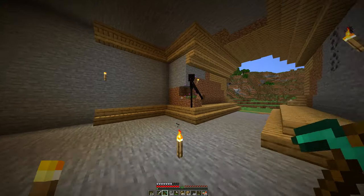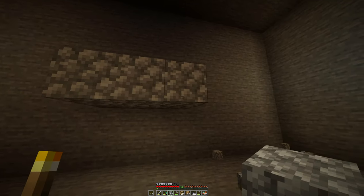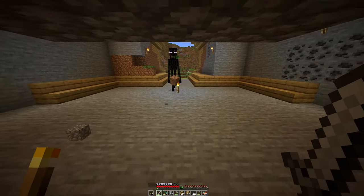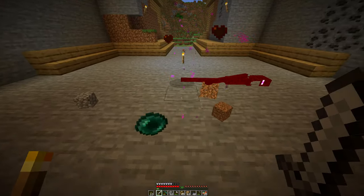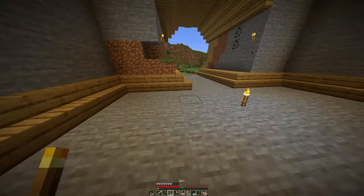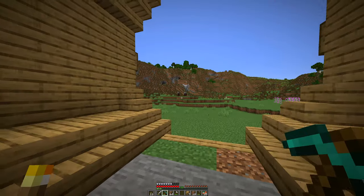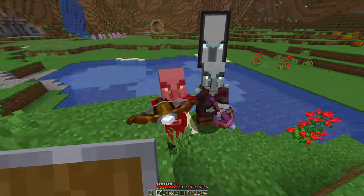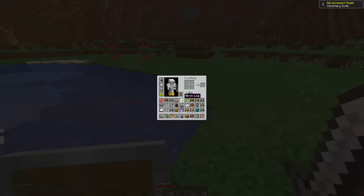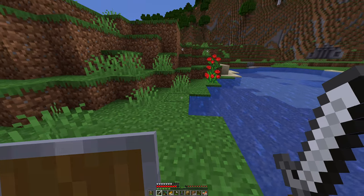An enderman stole some of my blocks — little jerk! I chased it down and got my blocks back. I was a bit worried about getting the Omen effect, but I don't think I got marked. Looks like the Omen is a bottle — you might have to drink it. Either way, we have one now if we need it.